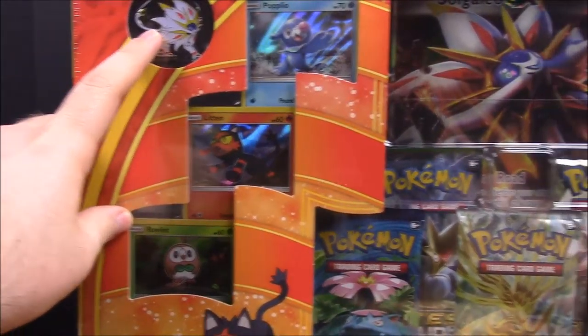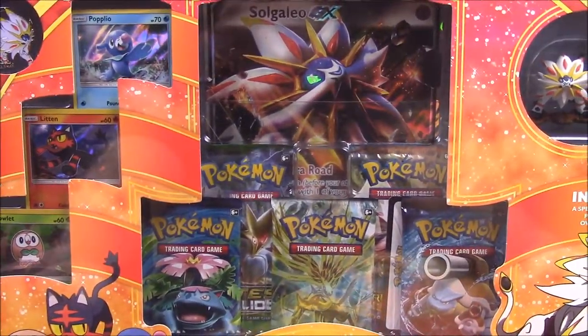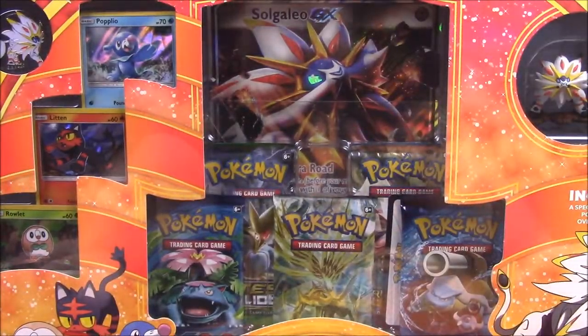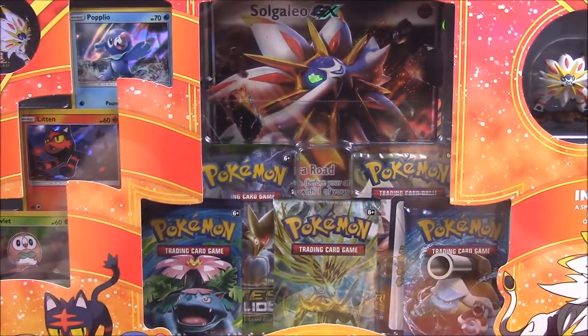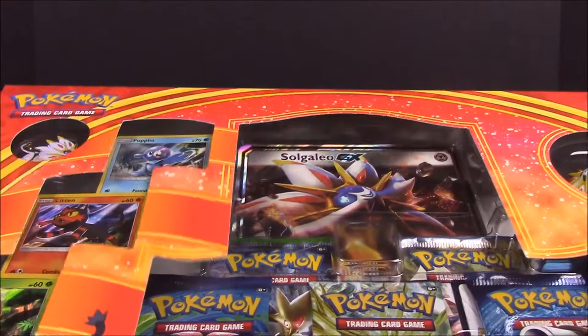Up here in the corner we have the lion, and then there's a giant picture of it - I believe it's called Solgaleo. It's hard to read right up here but it looks really cool. I have started playing the new Sun and Moon game and I did get Sun. I just like the look of the Sun one more and of course this lion compared to the bat thing on Moon. But let's get into this box and see what cards we have.